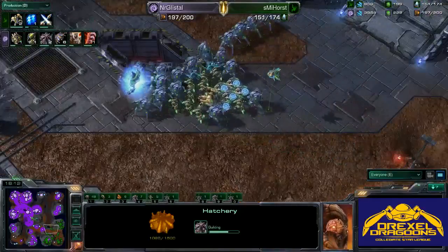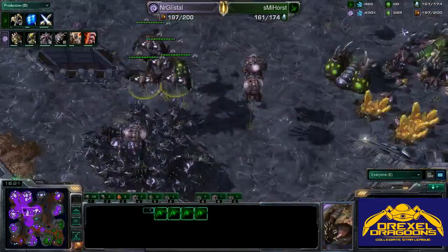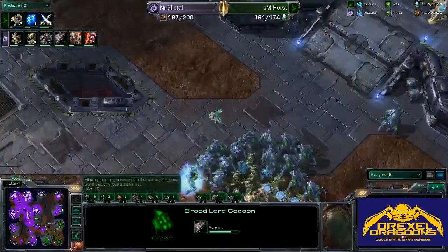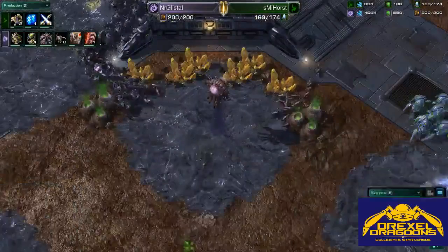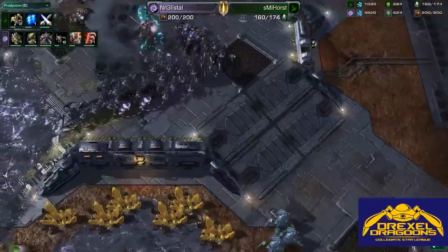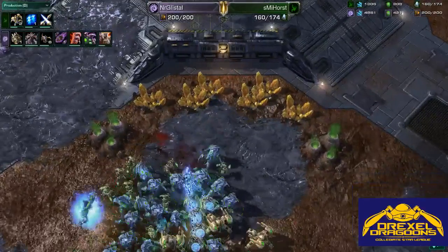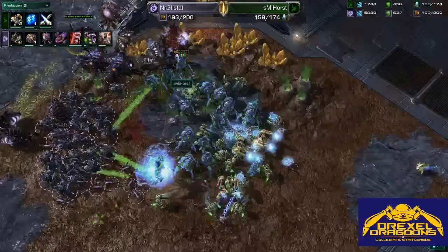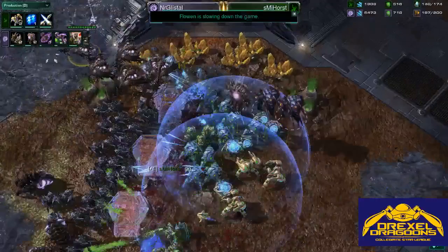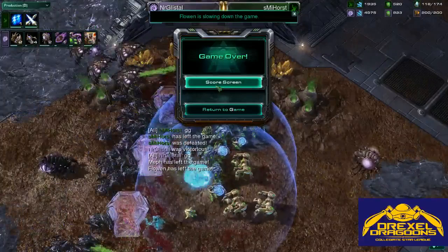The Ultralisk Cavern is going down for Zerg. Six Broodlords morphing in — Glistel is maxed with different tech tree options for when he loses some units. The Broodlords come down to engage over the high ground and Protoss is in a really tough position. He has a heavy Immortal count to deal with the Roaches seen in the early game, but his Stalker count is not high enough to handle the Broodlords while taking damage from Zerglings and Roaches. Some nice Guardian Shields and Force Fields, but the Broodlords are not taking any damage. Horst calls the GG and Glistel takes the first game.